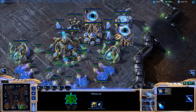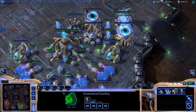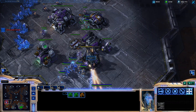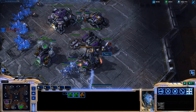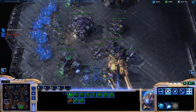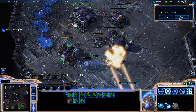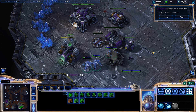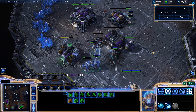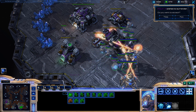That's pretty much the 2Gate Robo Colossus build. Of course if you need to you can make a Immortal or other unit choices depending on what's best. Hopefully you guys liked this — stay tuned for the next video on the 3Gate Robo. And remember guys, you gotta know your station. DK here, peace out.